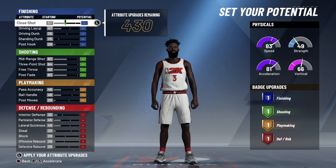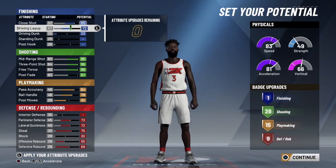For attributes, pause the video and screenshot — set them up exactly like this. You want 1 finishing upgrade, 28 shooting, 15 playmaking, and 9 defensive badges. You do not need all 30 shooting upgrades — 28 is more than enough, and that allows you to also have 9 defensive badges, which is really important for this build. You only have 1 finishing badge, but that doesn't really matter — you have the attributes needed to make a layup if you have to. So: 1 finishing, 28 shooting, 15 playmaking, 9 defense.